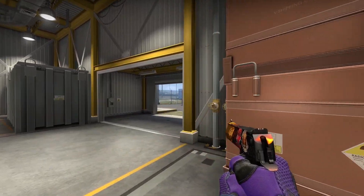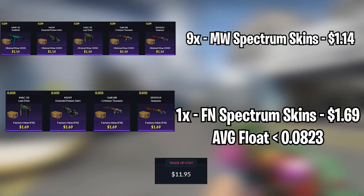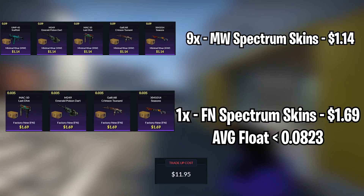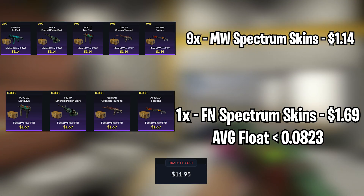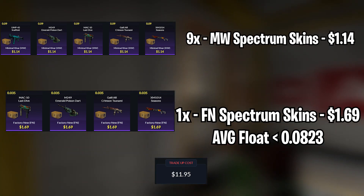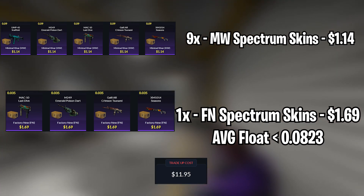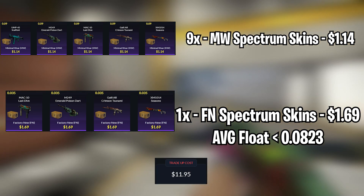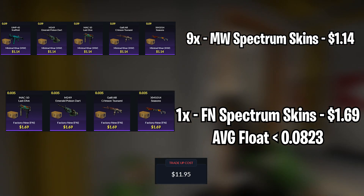For the last trade-up, we will be doing a restricted Spectrum 1 trade-up, using 9 Minimalware Spectrum 1 skins for $1.14 each and 1 Factory New Spectrum 1 skin for $1.69. The average float needs to be less than 3.3823 — Minimalware skins under 3.39 and Factory New skins under 3.35. The total cost will be $11.95.